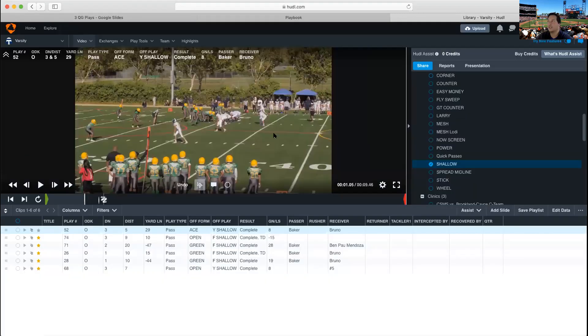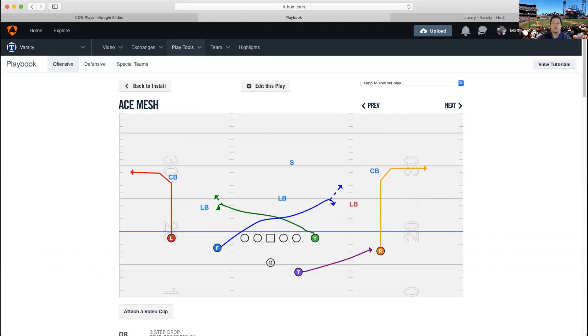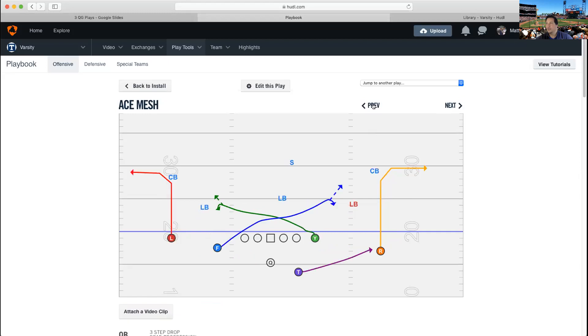That's shallow. Moving on to the second drop back game play: Mesh. It's kind of a right-handed play — we only run it to the right because of the specific rules of the mesh. We run it out of Ace, out of Open — which takes Y a little bit deeper — and out of Early and two-back sets. Essentially, 80% of the time when you run this play, the R is getting the ball on an eight-yard speed out.